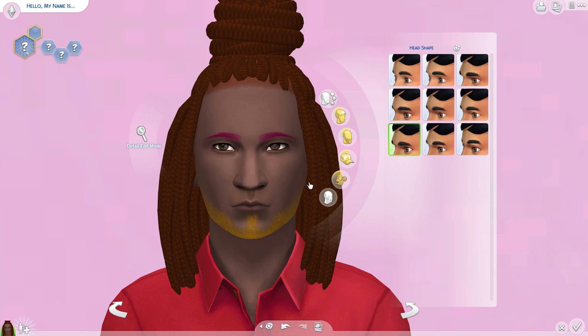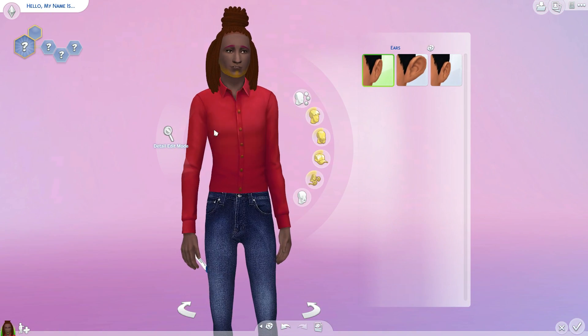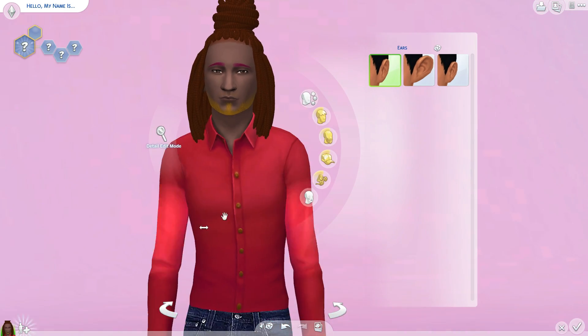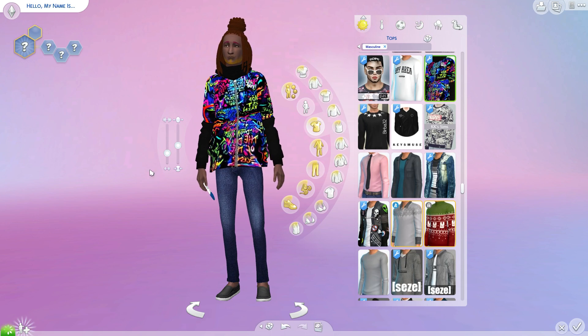Alright so this is our guy. We can do his ears — do do do do do. Okay, he got big ears. Alright! I think that's everything — we did his jaw, his lips, his nose, his eyes, his head shape, his cheeks, his chin — everything.